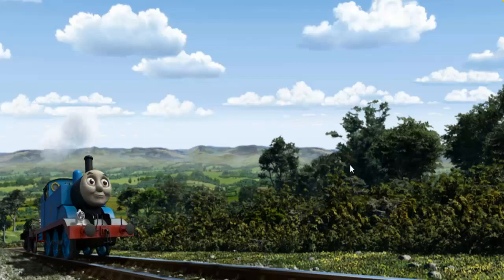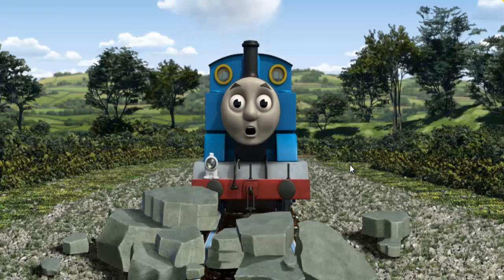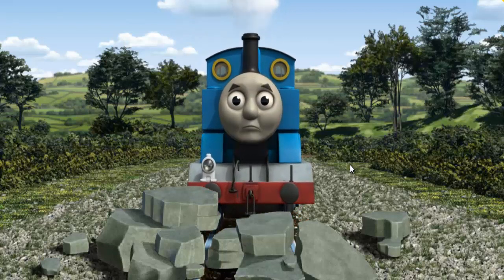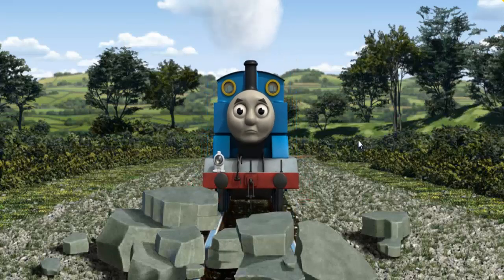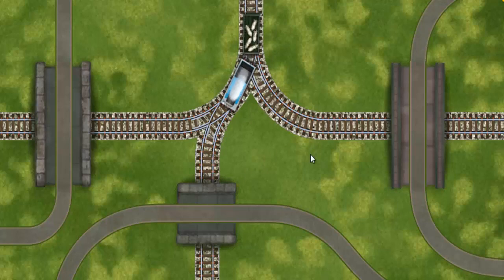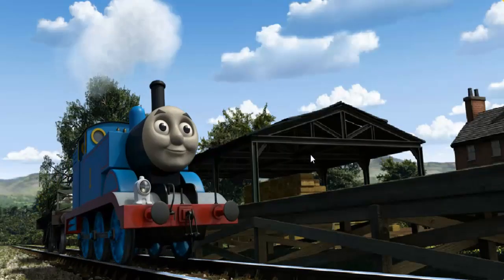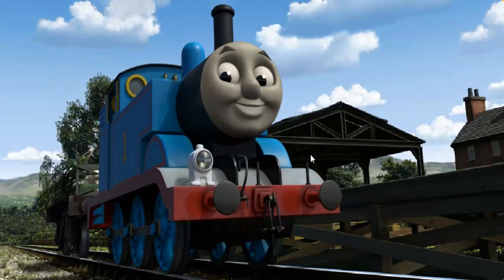Thomas set out for Farmer McCall's farm. Suddenly, the tracks were blocked. Thomas had to stop. He needed to go a different way. Help Thomas find the track that goes under the shortest bridge. Let's go! Thomas puffed proudly into Farmer McCall's farm. With your help, he was right on time.